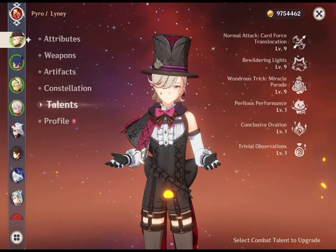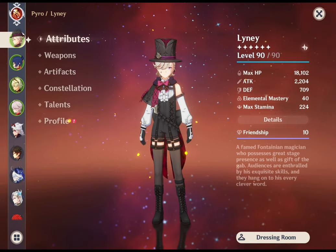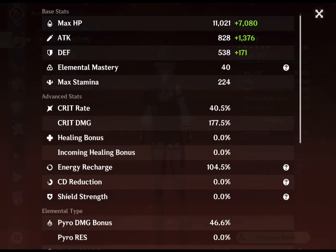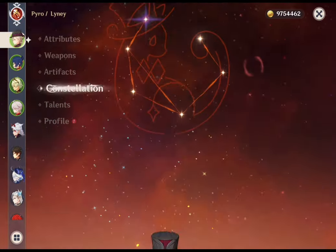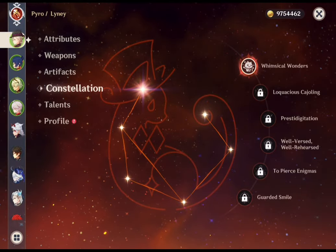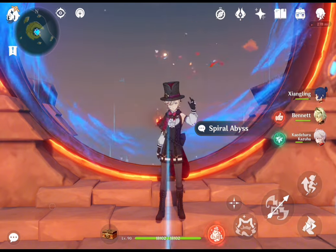Moving on to his DPS showcase: he is at level 90 with all talents at level 9 and attack around 2200. His crit rate is 40% plus 36% from his artifact set (Marechaussee Hunter) totaling 76%, and his crit damage is 177%. He is at C1, showcasing his mono pyro team with Lyney, Xiangling, Kazuha, and Bennett.